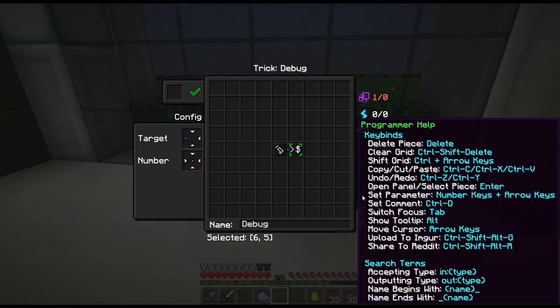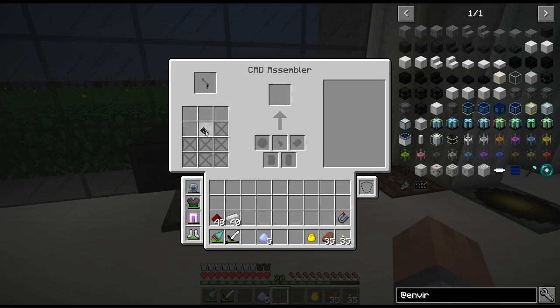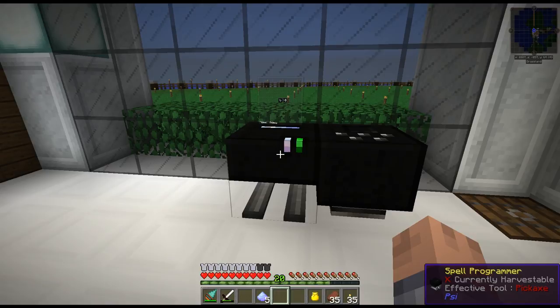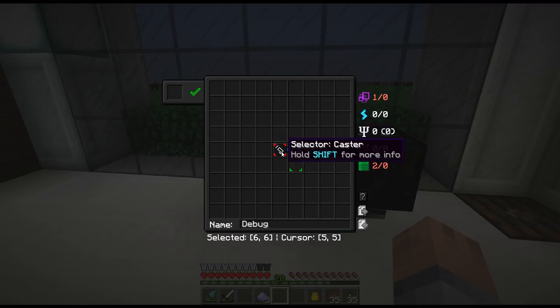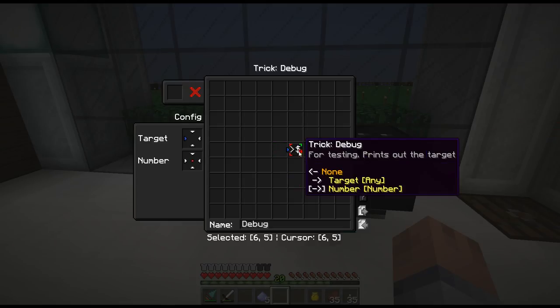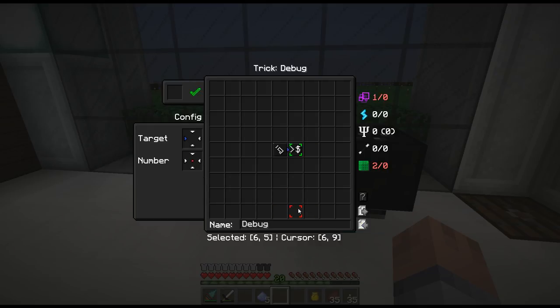If you press the delete key while hovering over or selecting a piece, it deletes it. If you want to clear the whole thing, it's Ctrl+Shift+Delete — and now it cleared the whole thing. So if I copy from my other screen and click Import — hold down shift and click — see, it puts the spell right back. That's going to make your lives easier if you want to follow along but don't want to do it yourself. I'll label them like 'tutorial one' followed by a string of numbers and letters.